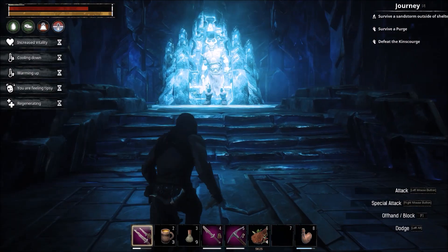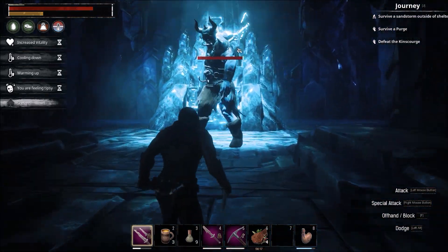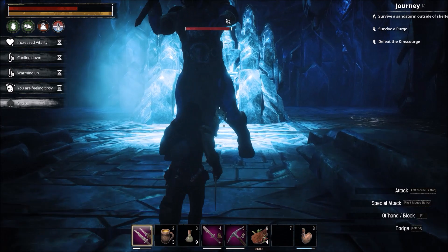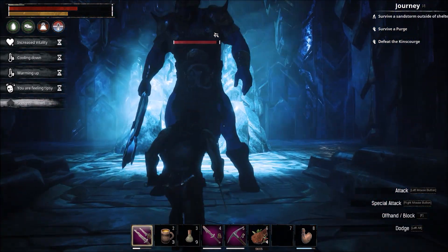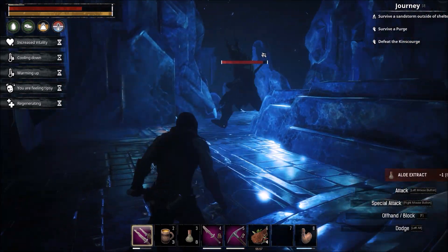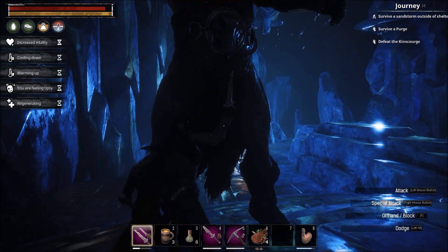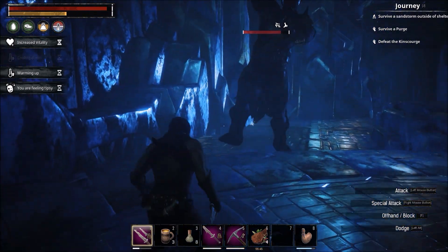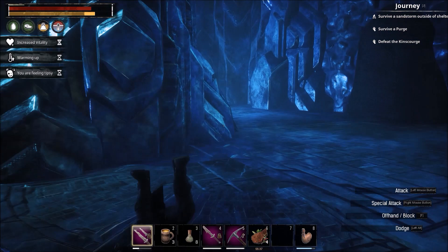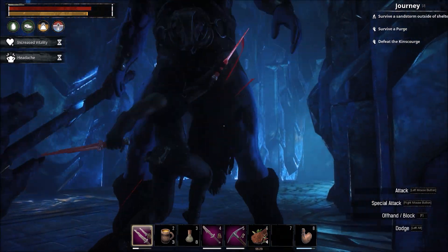The main boss doesn't have anything different from the other giants - you do the same ritual. One, two - he just has a lot more health. We're going to drink a potion just because. One, two, three, get in. One, two, one, two, get in. One, two, three, get in and you can see he dies just like the other ones do - he just takes a little longer.